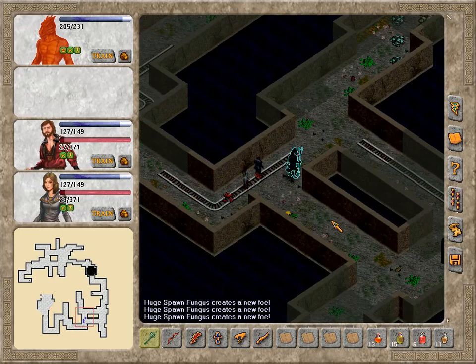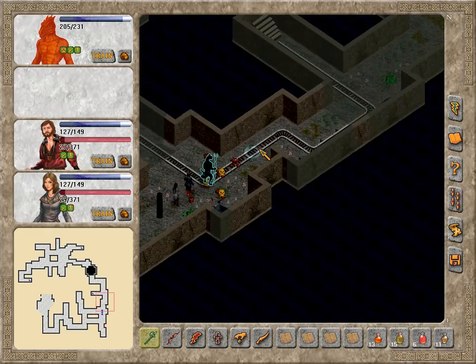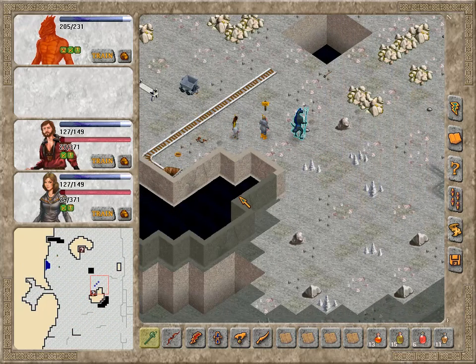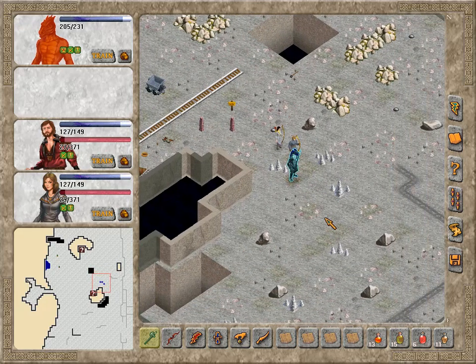Huge spawn fungus keeps creating new enemies. We're definitely gonna take care of the rest of the place next time, with all of our party and without having to worry about resources. A little bit of a sneak peek here — a pretty long sneak peek, but whatever. As always, I thank you very much for watching. I hope you enjoyed. If you did, please hit the like button, leave a comment, and I shall see you real soon. Bye-bye!